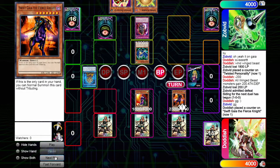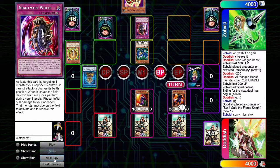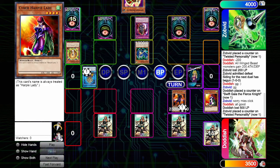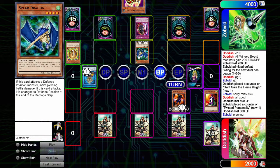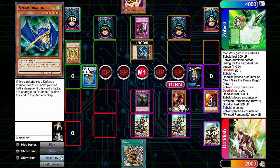I misplayed here — I had Wild Tornado set and should have used it immediately, but I didn't. He uses Fear Creeper, switching my Cyber Harpy to defense mode, draws for turn, sets Waking the Dragon, enters the battle phase, and kills the Cyber Harpy Lady while inflicting piercing damage to me. That's why I like Spear Dragon — being able to deal piercing damage to defense monsters is really powerful, especially with the Apprentice Magician package running around.